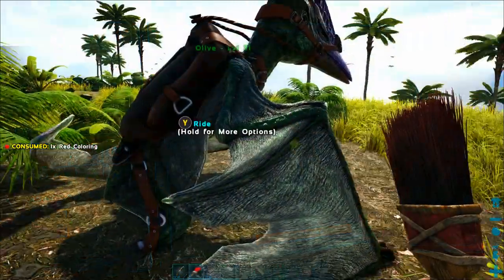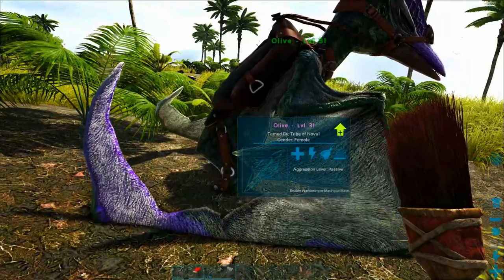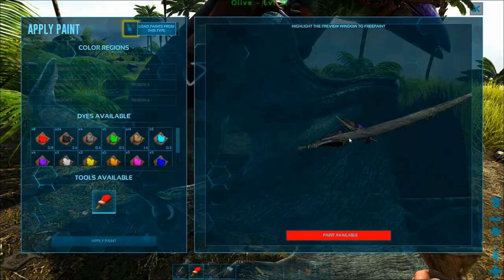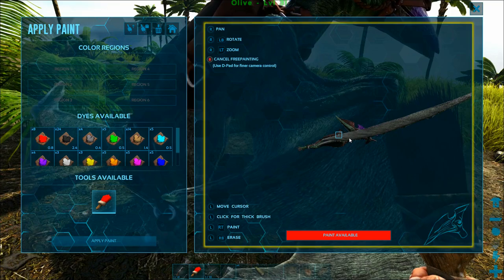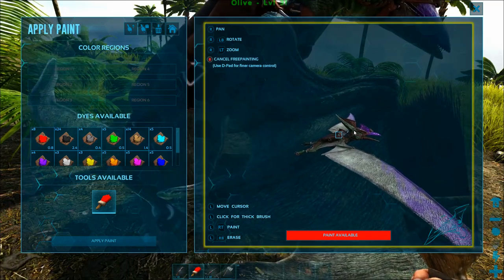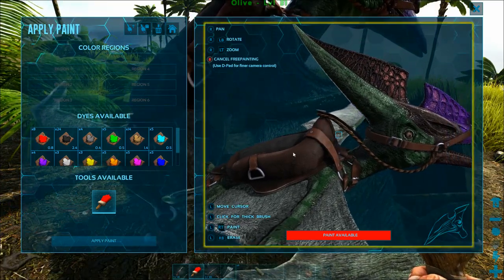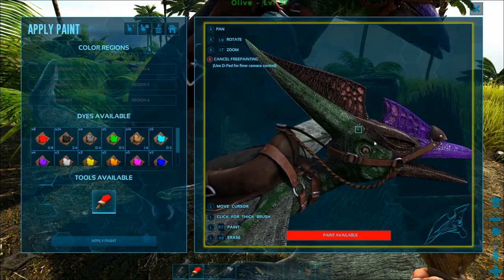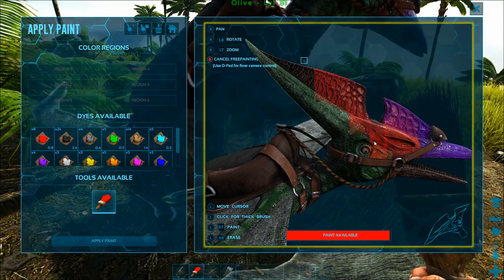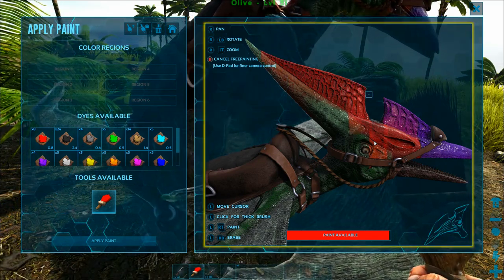Now let's go ahead and change to red. We drag the red paint over and we're just going to dip that in the water and beat the devil out of it. Now we can change to our red dye. Just like when we applied the purple, we hit B to select the red and then drag it down to the paintbrush and hit B again to make sure we're using red paint. And now if you look at the bottom of the bar, it says paint available and that whole bar is a bright, beautiful red. And that's exactly what we wanted here. It's kind of blending into the purple, and that's because we bathed our pteranodon in liquid white, which makes all of the paint just blend together while we're painting.